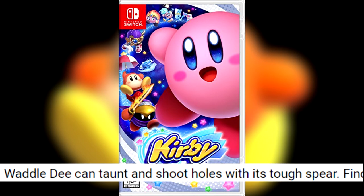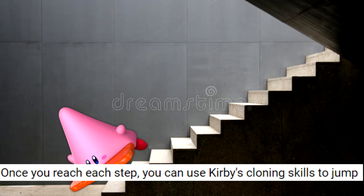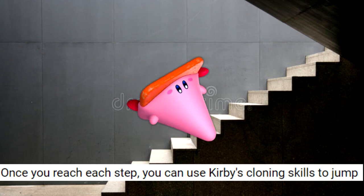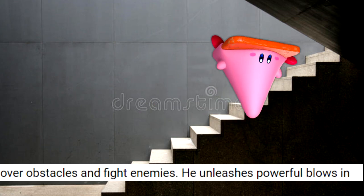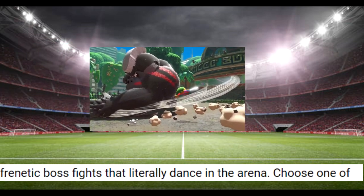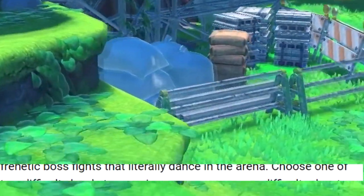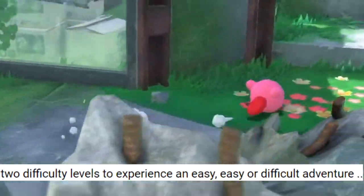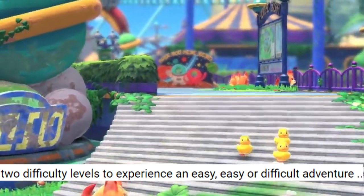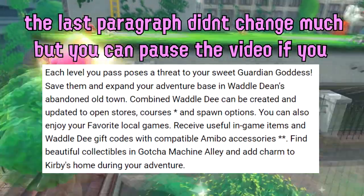Find friends and save Waddle D in this forgotten world. Once you reach each step, you can use Kirby's cloning skills to jump over obstacles and fight enemies. He unleashes powerful blows and frantic boss fights that literally dance in the arena. Choose one of two difficult levels to experience an easy easy or difficult adventure. Wow, don't you feel so ready to play Kirby in the Forgotten Land now?